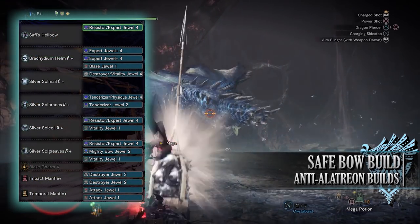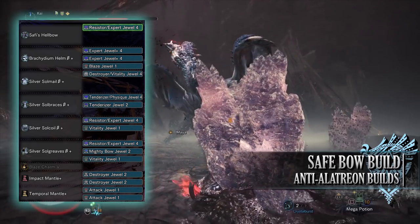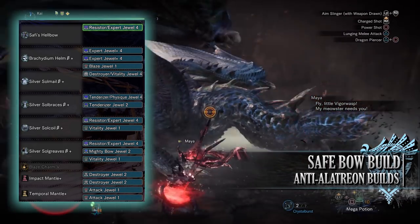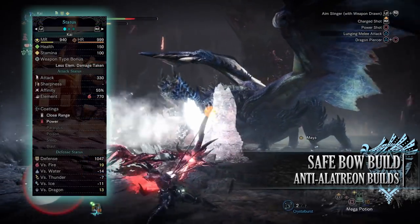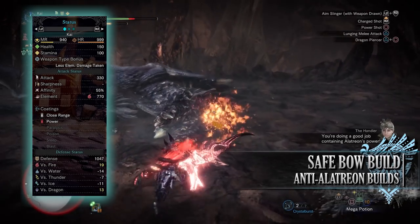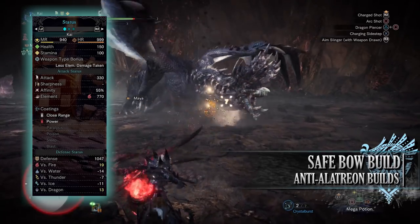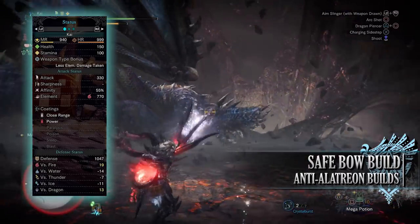When it comes to the jewels, first of all I've taken the Mighty Bow Jewel. Afterwards I've gone for Tenderizer Jewels for Weakness Exploit, Expert Jewels for Critical Eye, a Blaze Jewel to max out the Fire Attack skill — replace this to match whatever element you're using — Resistor Jewels for Blight Resistance, Vitality Jewels for Health Boost, a Physique Jewel for Constitution, and Destroyer Jewels for Part Breaker. On the mantles I've gone for some Attack Jewels. You should have 150 health and 100 stamina, which becomes 200 health and 150 stamina on a hunt with consumables. You have an attack of 330 with 55% base affinity, which can be 100% on tenderized weak points. You have an elemental rating of 770 with close range and power coatings, and a defense of 1047 that is exceedingly strong against fire and dragon but unfortunately weak to the other elements.